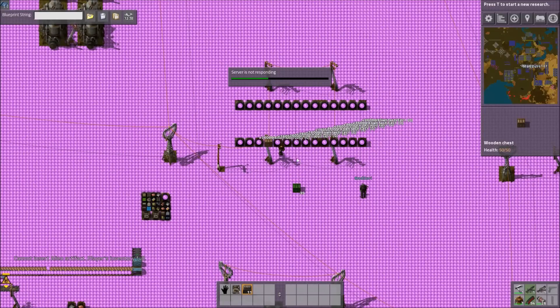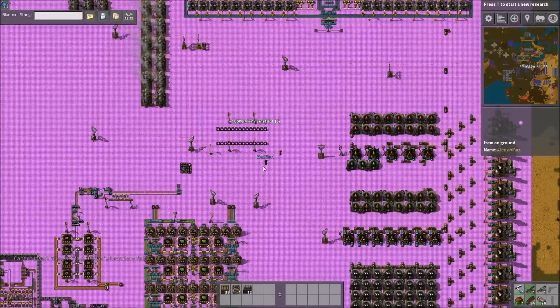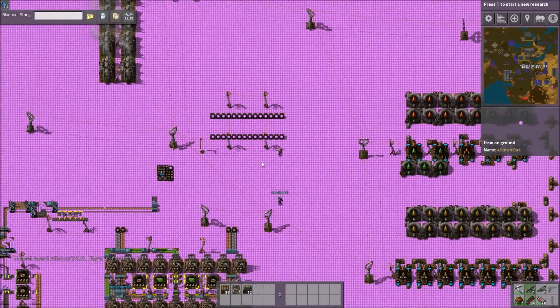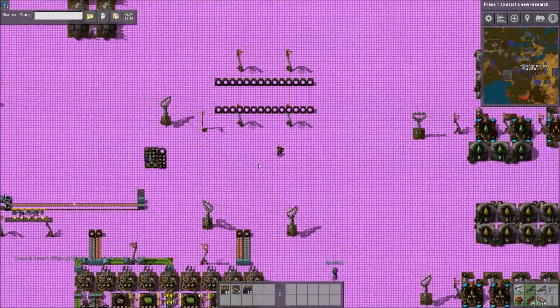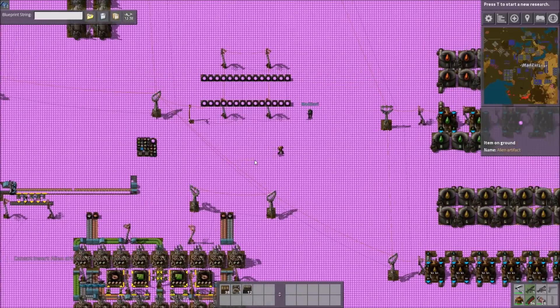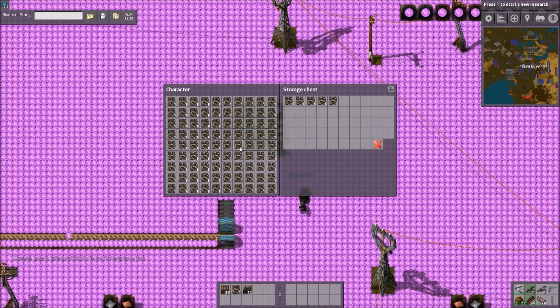Worst case scenario, yeah. But it's good to always consider the worst case, right? So we now have a new form of concrete, which is fantastic — nice and hot pink.